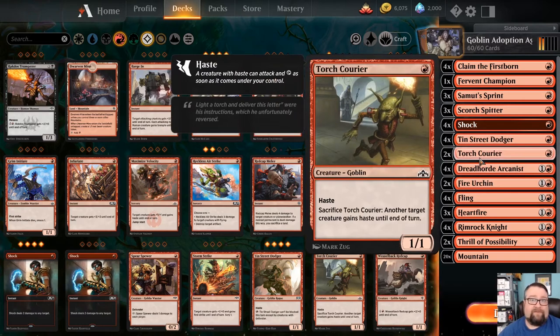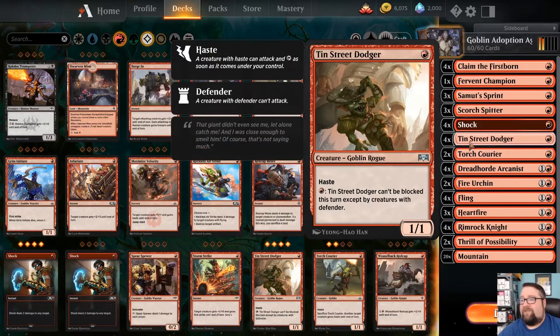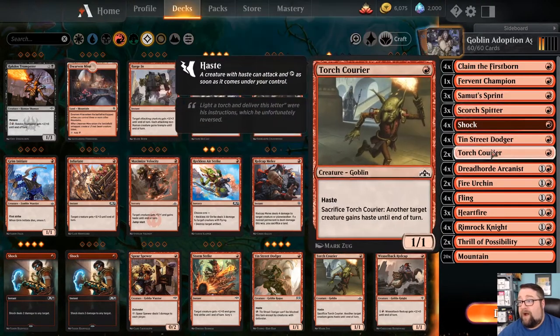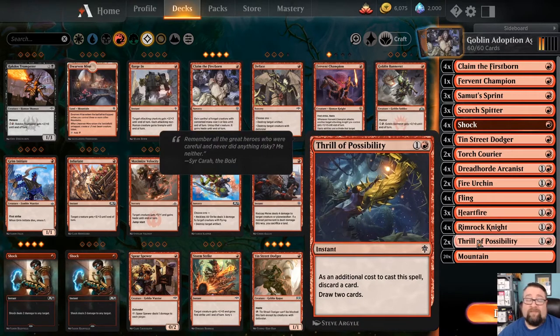This is just insanely fun and surprisingly effective. Our ideal turn one is dropping one of the haste creatures and swinging. Let's look at the other spells: three copies of Summit Sprint — an instant for one red that gives a creature +2/+1 and haste until end of turn plus scry one. Four copies of Fling, three copies of Heartfire — similar to Fling, an instant for one generic and one red, sacrifice a creature or planeswalker, deal four damage to any target. We also have two copies of Thrill of Possibility.